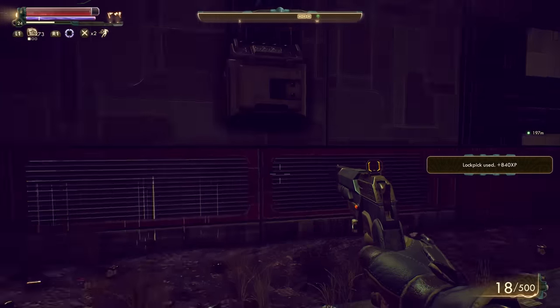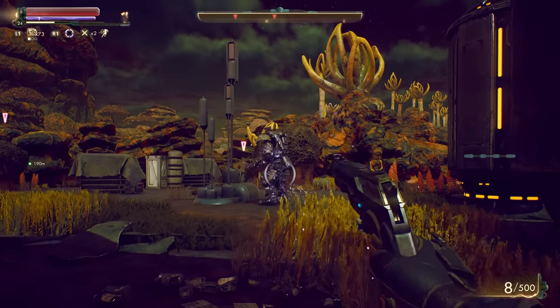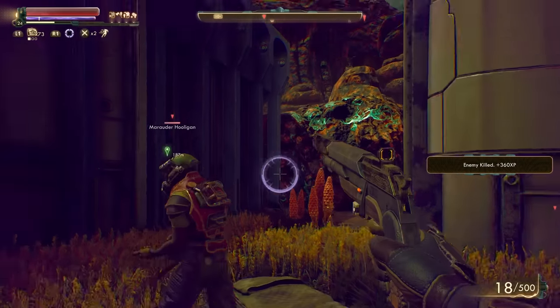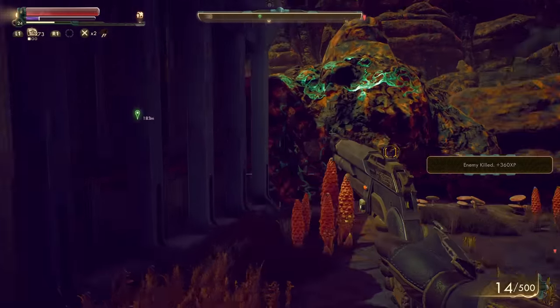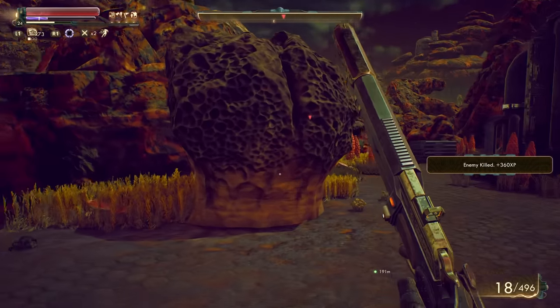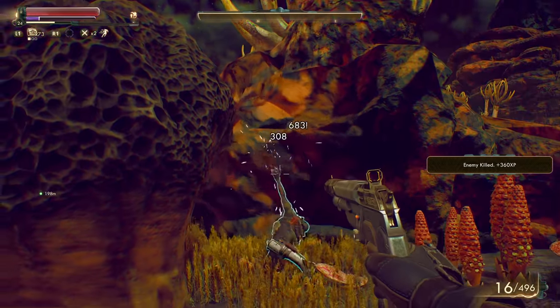That just about does it for all the statistical information about this build — character creation, skill progression, perks, flaws, companions, weapons, and gear. Now it's time to get into the backstory and the roleplaying. The Gunslinger was not always so. Over 70 years ago, he was an A-plus student through all his schooling and went on to university, moonlighting as a beverage service technician — or in the words of the common man, a bartender.